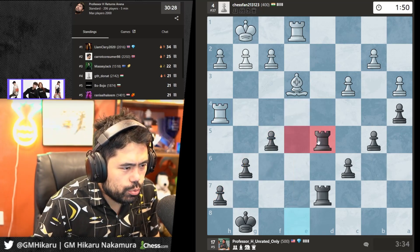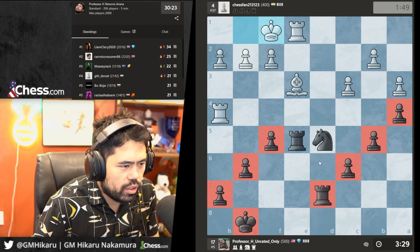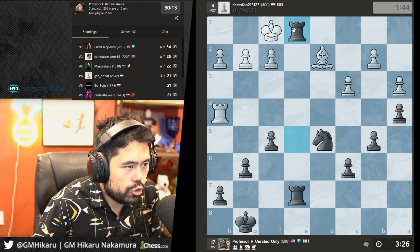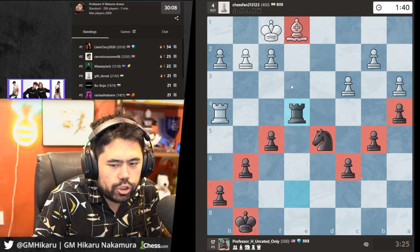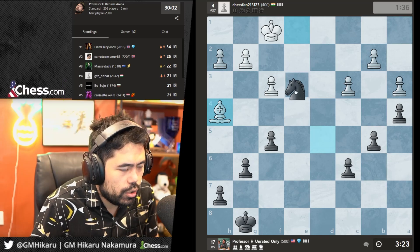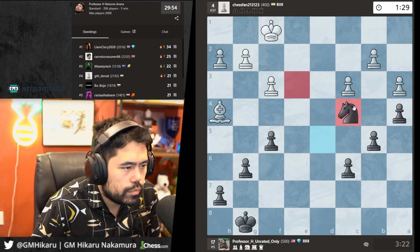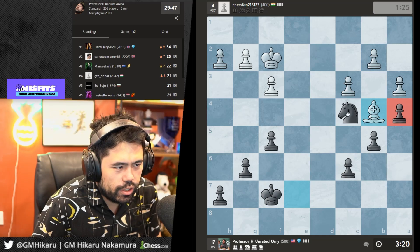Everything except my rook is on light squares — king and rook on light squares, knight on light squares — bishop can't touch anything. If the bishop can't touch anything I should win. Let's trade and go Rg4 — all my pieces are on the opposite color of his bishop, so this is just great. Everything's on the opposite color. I'll check, Nc4, and go after these pawns. This bishop just can't do anything at all — everything's on the wrong color.